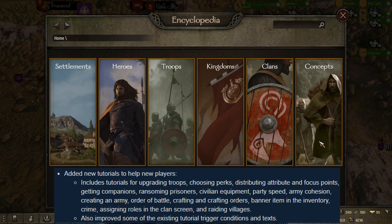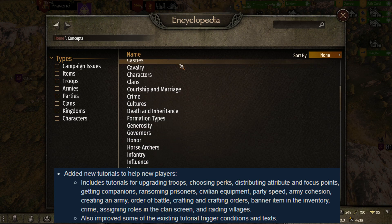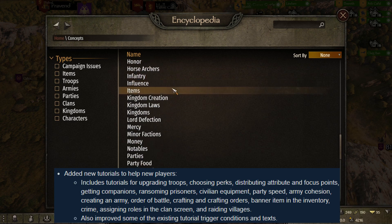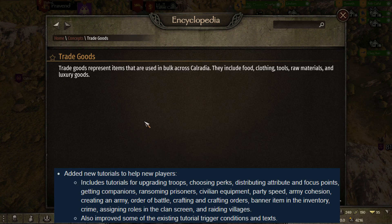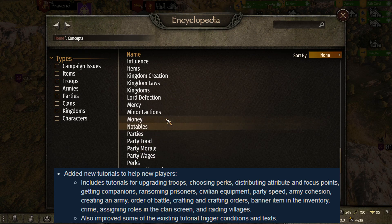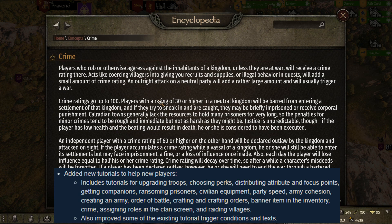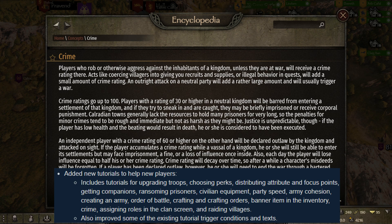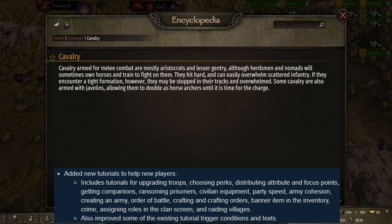Number 3: Added new tutorials to help new players. Includes tutorials for upgrading troops, choosing perks, distributing attributes and focus points, getting companions, ransoming prisoners, civilian equipment, party speed, army cohesion, creating an army, order of battle, crafting and crafting orders, banner item in the inventory, crime, assigning roles in the clan screen, and raiding villages. They also improved some of the existing tutorial trigger conditions and text.